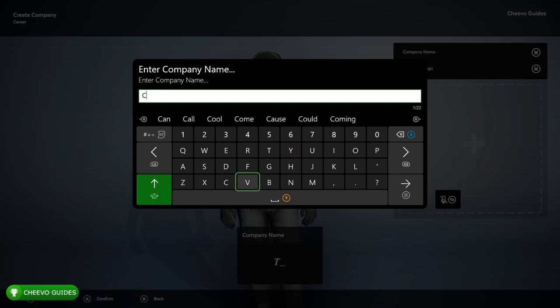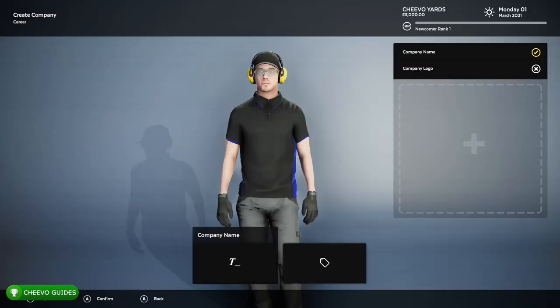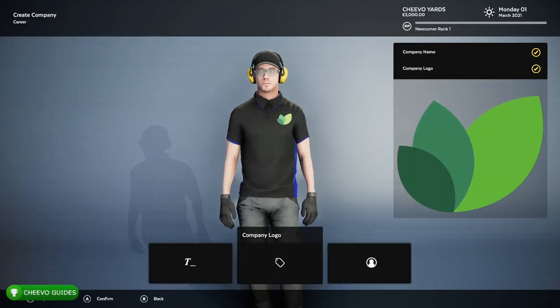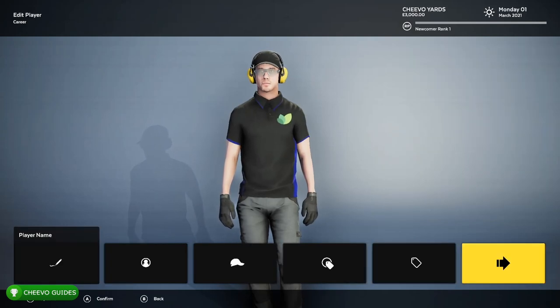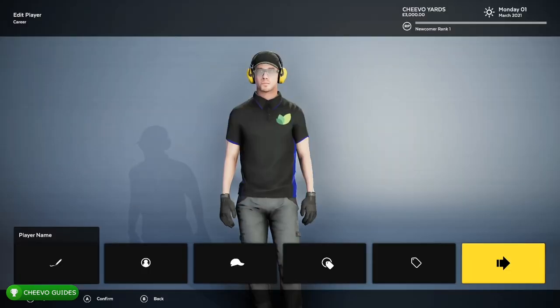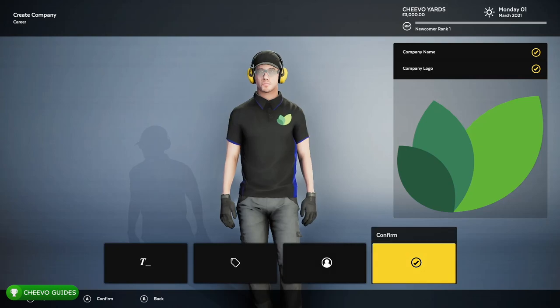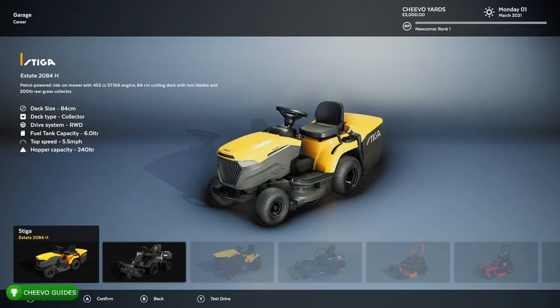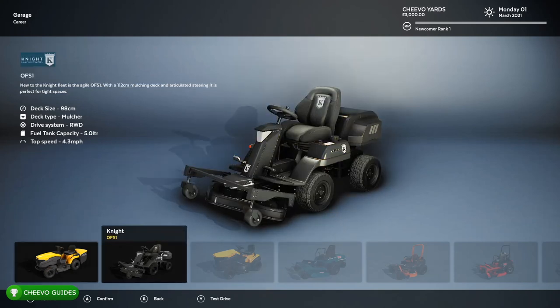As you can imagine, we're going to be creating our own lawn mowing business. I'm going to call it Chivo Yards. Next it looks like we get to pick our logo — I'm just going to pick one nice and fast. Then we get to customize our company owner or CEO, main employee, whatever you want to call it. I'm going to name him Chivo. He's the boss of the business. So we've got Chivo Yards, Chivo leading it, and a super simple logo.